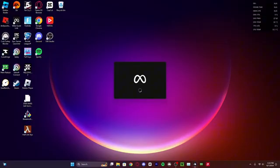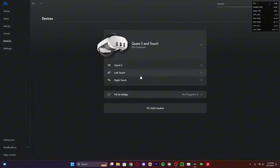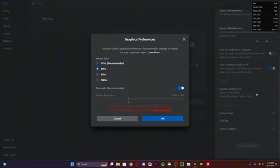Next, go to your Meta Quest software and go to Devices. Once your headset is linked up, go down to Graphics Preferences. This is heavily dependent on the kind of computer you have. I highly suggest starting at 72 Hz refresh rate with the resolution pretty low. If there's no stuttering and it's running smoothly, you can start increasing the resolution. If you want smoother gameplay, you can increase to 80 or even 90. You just have to experiment — it takes time to adjust properly, but it is very worth it.